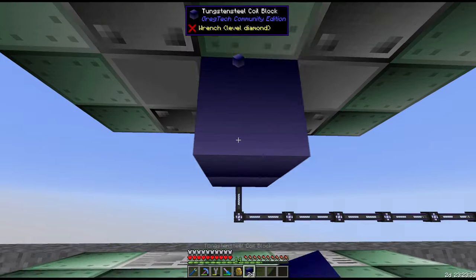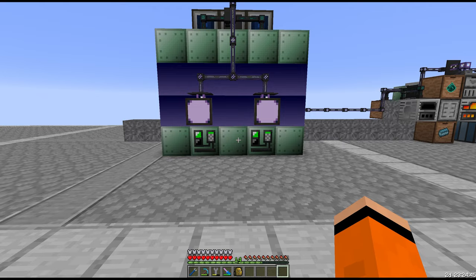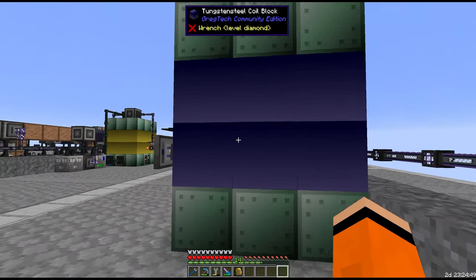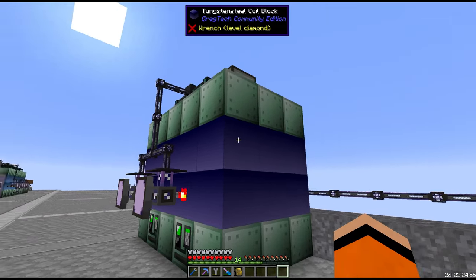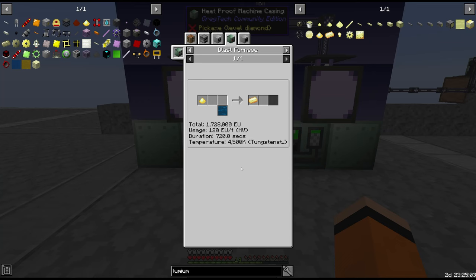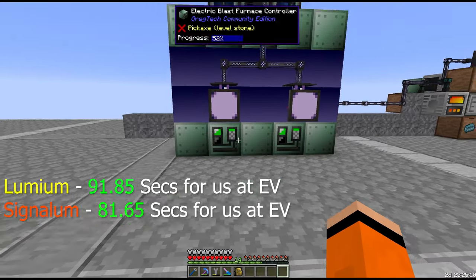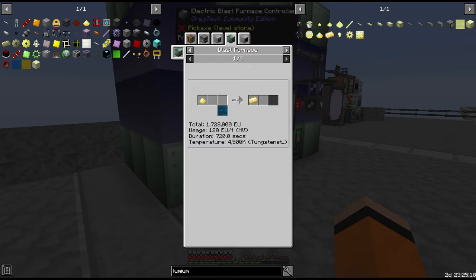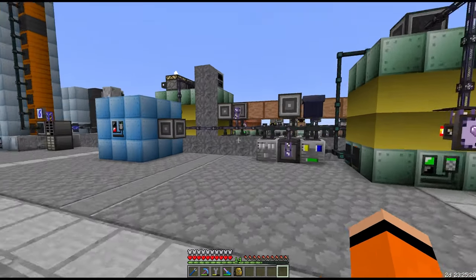Quest complete for Tungsten Steel, and we got our first 2 EV Blast Furnaces. These are the best coils in the game by far — either Tungsten Steel or HSSS. These things are very slow though: 720 seconds at MV. We do get an overclock running them at EV. It's nice that this doesn't give us hot ingots, so no more strain on the Vacuum Freezer.